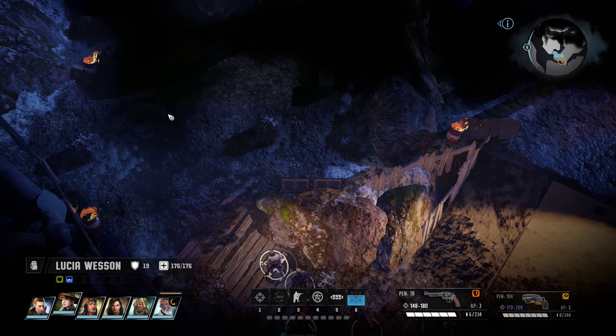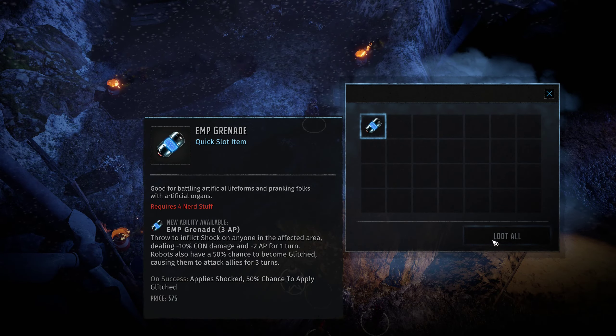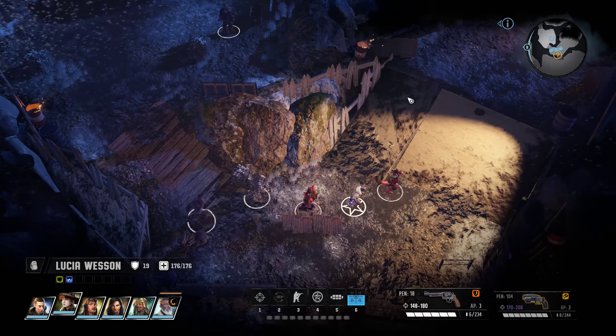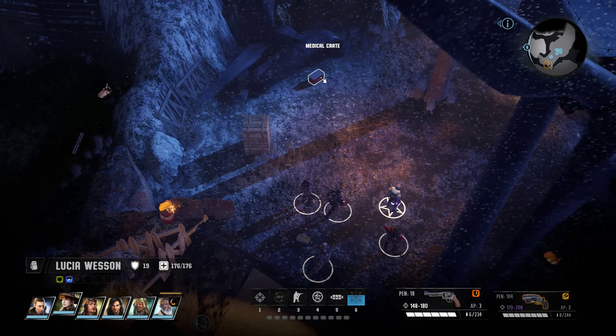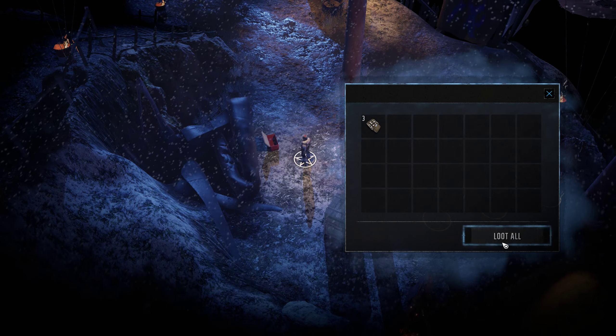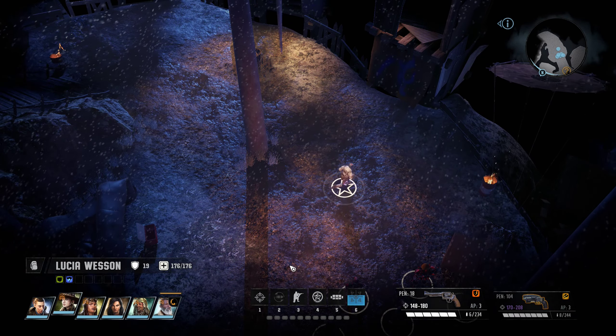There's one little box up here that I'm gonna collect. Alright, now I'm gonna go around this way. Medical crate here and we got three ammo boxes.